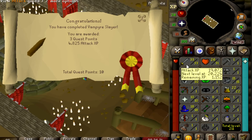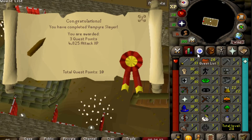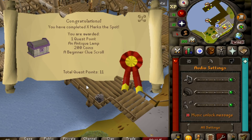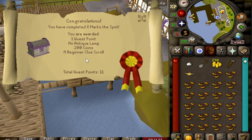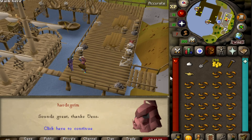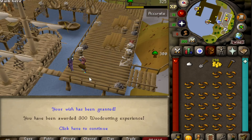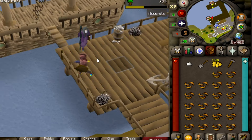I'm probably going to go ahead and do X Marks the Spot next. And there it is — X Marks the Spot done, giving us one quest point and 200 coins, which is kind of nice for early game Ironman. I highly suggest doing this if you're starting out. We also get a beginner clue. I was going to say wait, where did my clue scroll go, but then I remembered — I have a clue scroll already banked, so that's why I didn't get one this time.